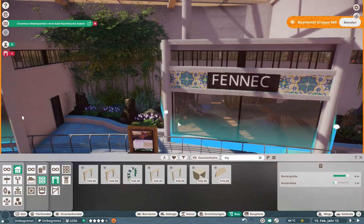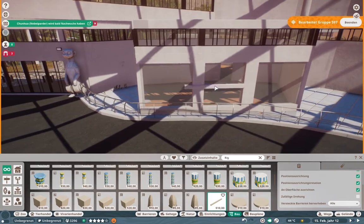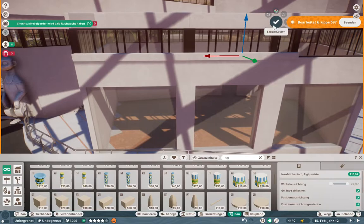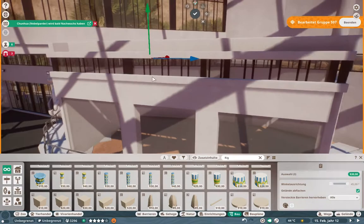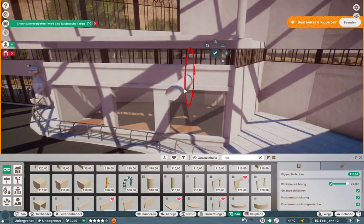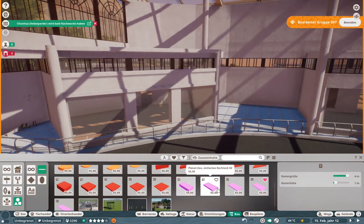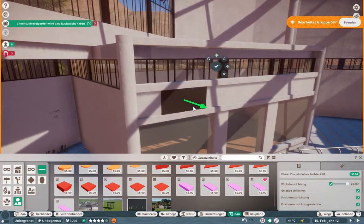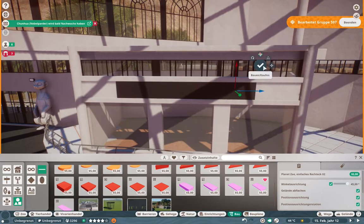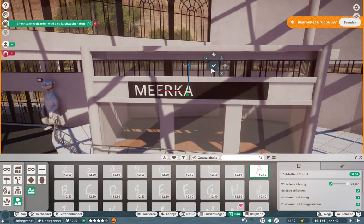You might have noticed that sometimes the game starts lagging a little bit, especially inside this building, because I think there are so many pieces and tiles that the game has a hard time calculating everything. But I'm quite happy it's still working and I can't wait to put this zoo on the workshop so you guys can download it and have some fun with it. I'll probably upload it after we finish the connection between the Small World and Cats Canyon.